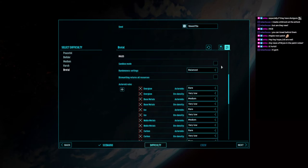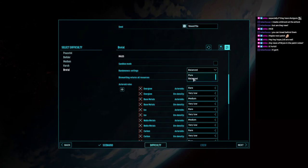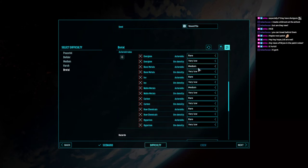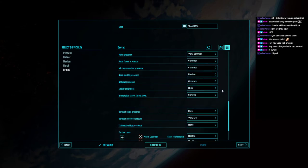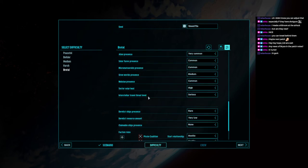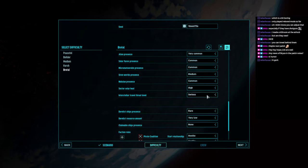We can control everything about the starting sector. We also have randomness settings — I guess this is how lucky or unlucky you are. The asteroid rules: everything is rare or very low. You're going to see a lot less resources on any given asteroid than in harsh difficulty. Aliens are very common. A lot of the space hazards are more common, and we see a lot of micro meteoroids in particular. The new setting I particularly wanted to point out is the interstellar travel threat. This affects how severe the debuff and the damage from interstellar travel without a cryopod is. This is set to Sirius, which is the highest difficulty.